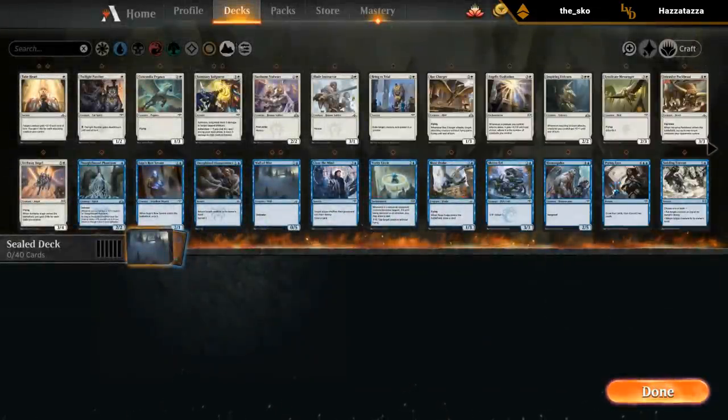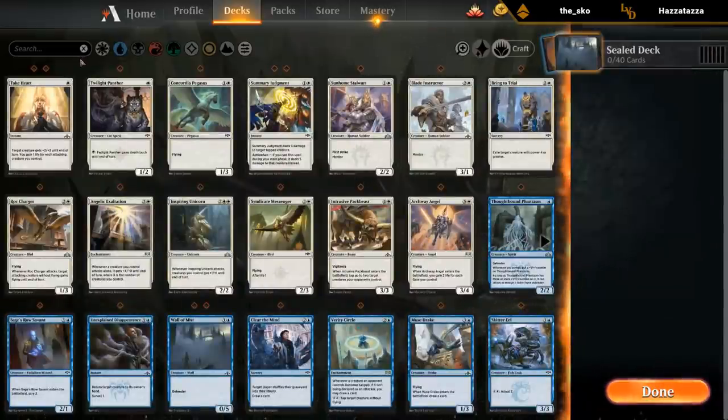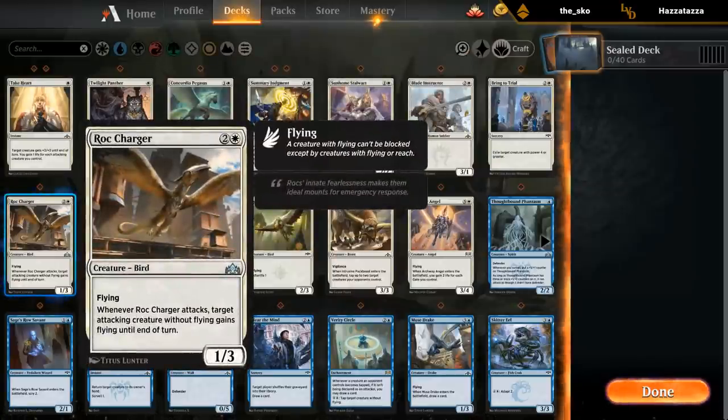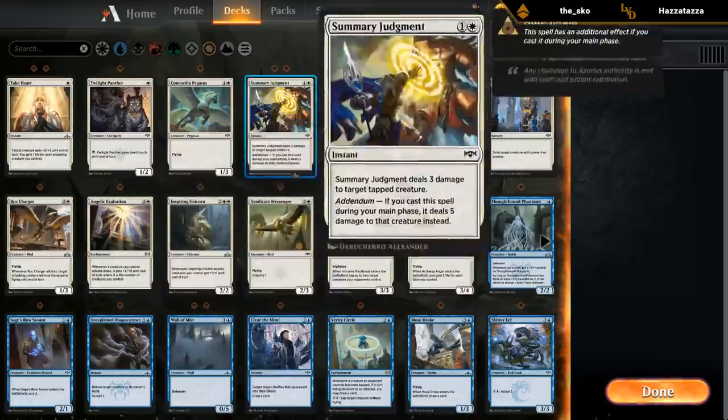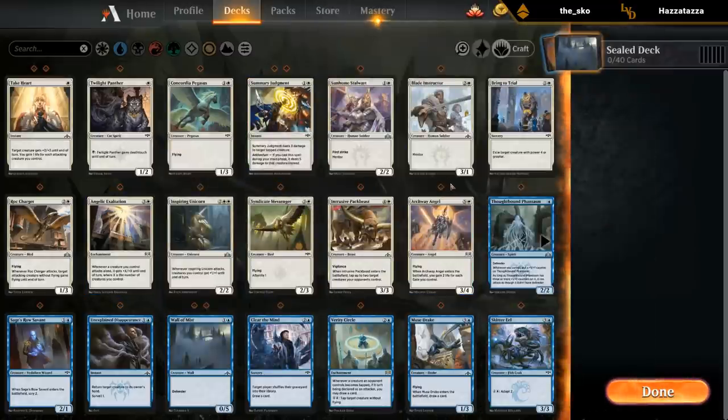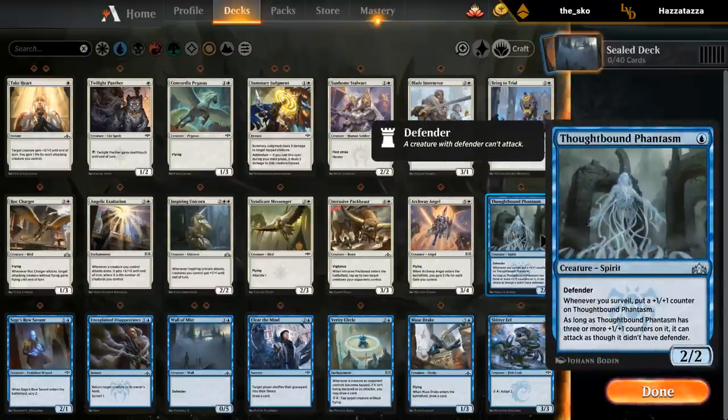Let's take a look at our entire pool, going color by color. In white I've got some pump spells, Panther, Summary Judgment times two — a nice removal spell — Stalwart, a nice mentor creature, Rock Charger for more aggressive cards, Unicorn, Angelic Exaltation which plays well if we make tokens, and Archway Angel. Some decent white cards, although aggro decks may be difficult to build. In blue we've got the Phantasm, but all these keyword synergy cards become a lot weaker since we only have half the packs with the surveil mechanic, so I doubt Phantasm is going to be good enough.